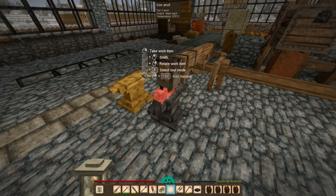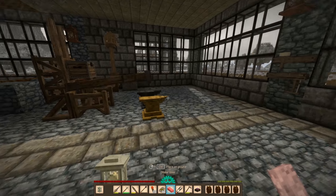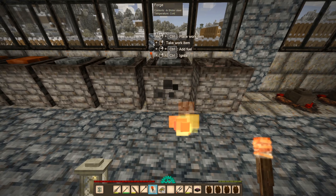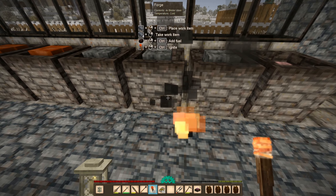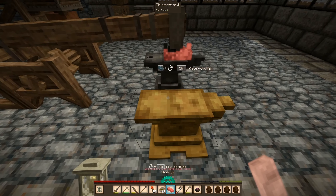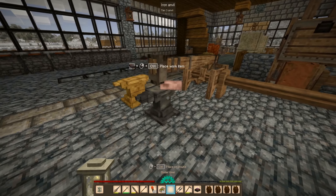I am now working steel into steel ingots. They're basically like the iron blooms except it doesn't take as much to work them, so I should probably fire up all of these or maybe just two. I can actually get the tools working right now - oh wait, I can't because I only have an iron anvil. So I'm just going to process this now.